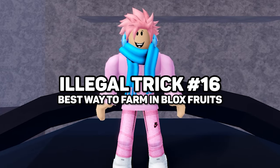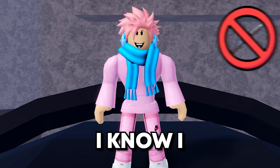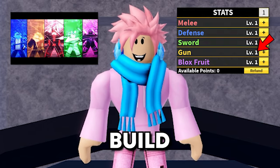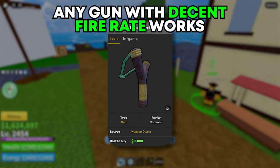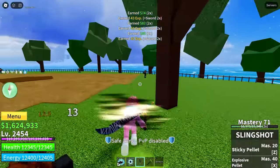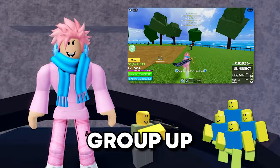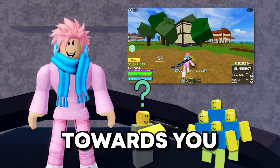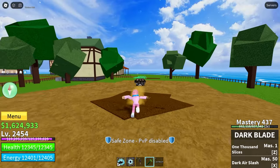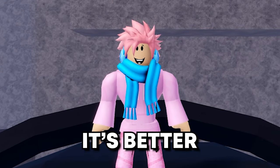The next trick will help you a ton when it comes to farming NPCs, and it works in the first sea, second sea, and third sea — literally everywhere. It's pretty simple and involves guns. I know I've criticized guns a lot in the past, but this is probably the most useful thing you can use them for, and you don't even need stat points in guns. I recommend buying the Slingshot or any gun with a decently fast firing rate. Just equip your gun and use it to aggro enemies — point at them, click, and they'll follow you no matter what. Once you round them up in one place, use an area-of-effect attack to completely decimate them. In Blox Fruits, it's 10 times easier to farm if you group up your enemies, because doing damage to multiple targets is better than one.